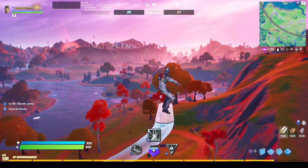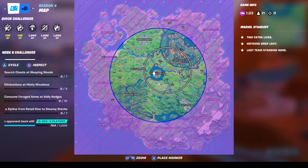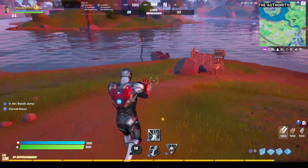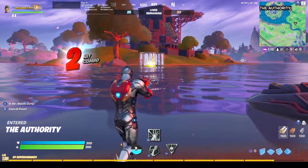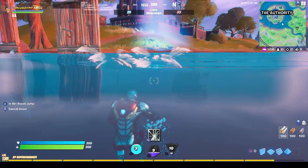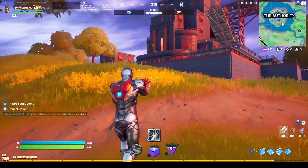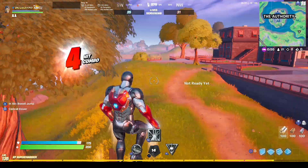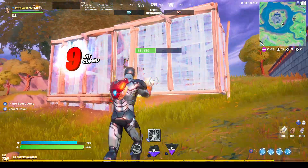I don't like using Iron Man's repulsors even though they're overpowered. I like using Wolverine. Oh hi enemy — are you a Doom? That's a Doom foil! Don't run away, Doom foil. There's two Doom foils — are they trying to just... one's coming. Sorry Doom foil. You're going to build now? That's lame.